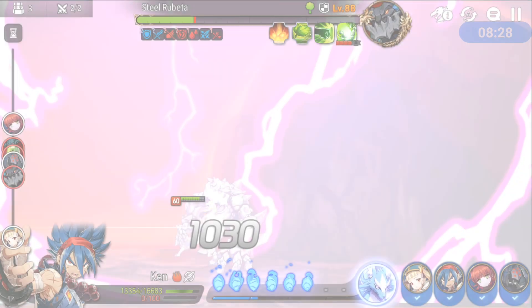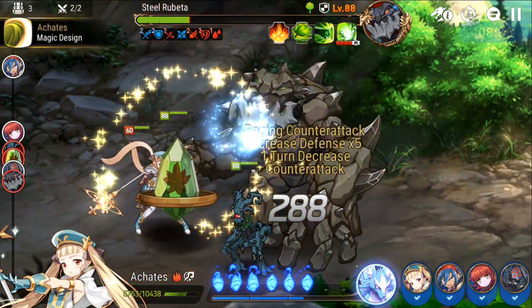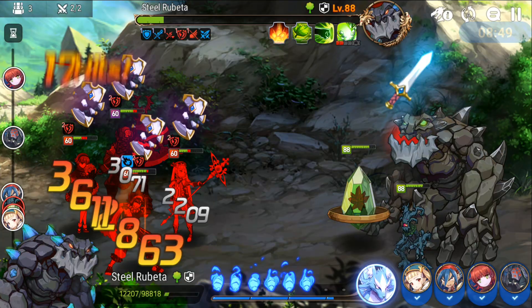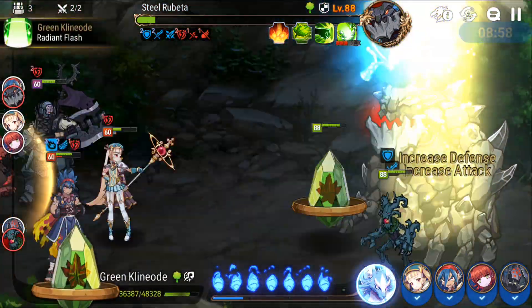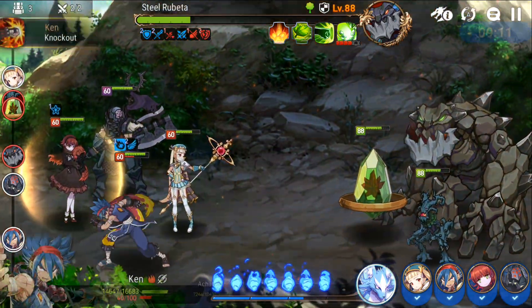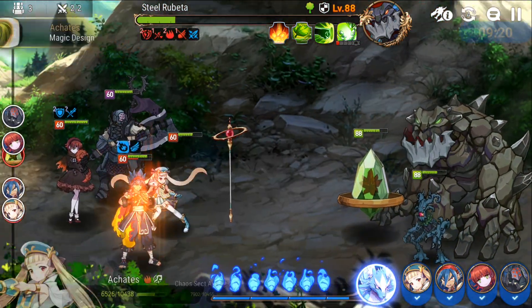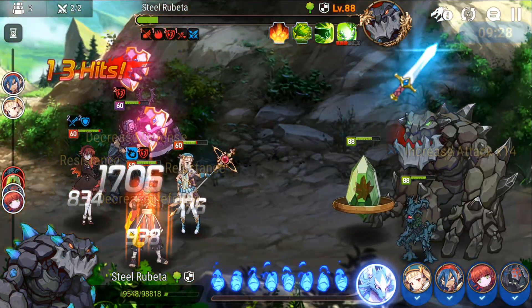Akatis' skill 2 applies invulnerability plus heals - super helpful especially with Sicilia on the front line. The AI often attacks the front line hero, and even with immortality applied they'll keep attacking that hero. If I can provoke and have immortality on her that's a big plus. Chaos Axe as a dark hero is not ideal in Golem, but he deals a ton of damage due to skill ups and gear. That's why I want to replace him with Hazel - more healing and Akatis alone can't keep up.